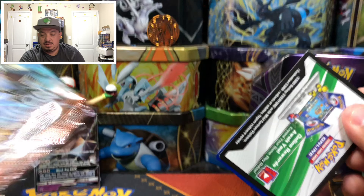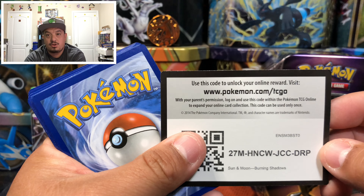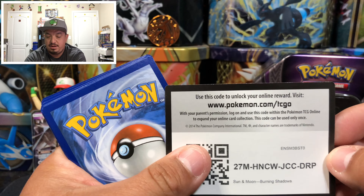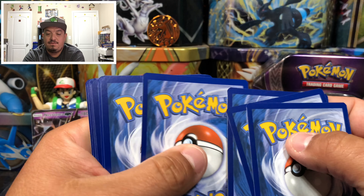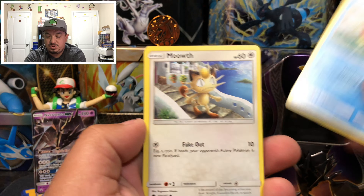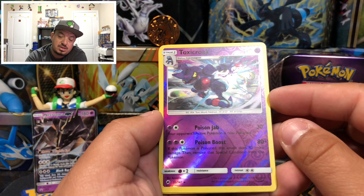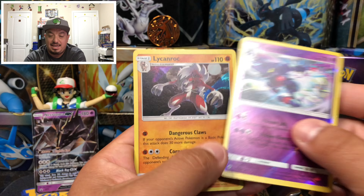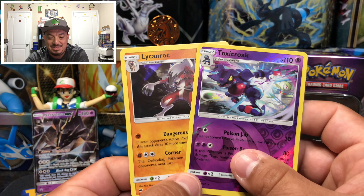Here we go onto Burning Shadows with a Necrozma artwork. Here is the white code card — so we can pull the Necrozma GX to make up for that bad promo one. One, two, three, four, one, two. And here we go: Magikarp, Meowth, Wimpod, Totem Marowak, Torment, Siege, Curly, a Toxicroak reverse holo, and a Lycanroc — that is a rare non-holographic card. For a second I thought I was gonna pull the Acro Strike GX.